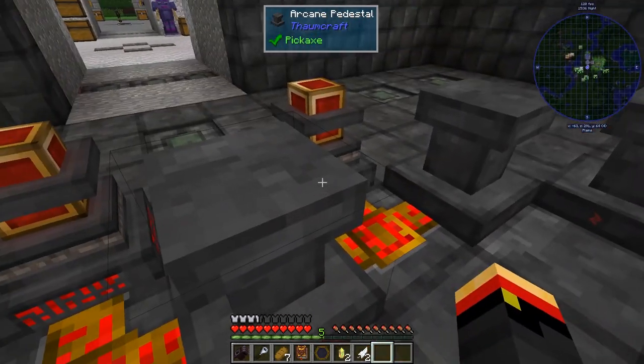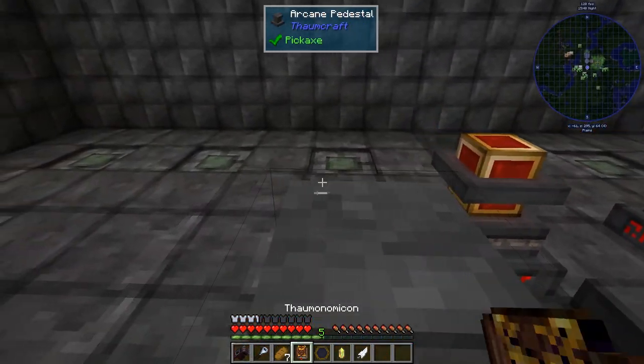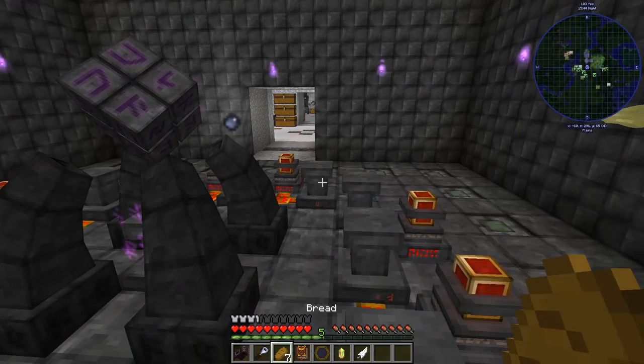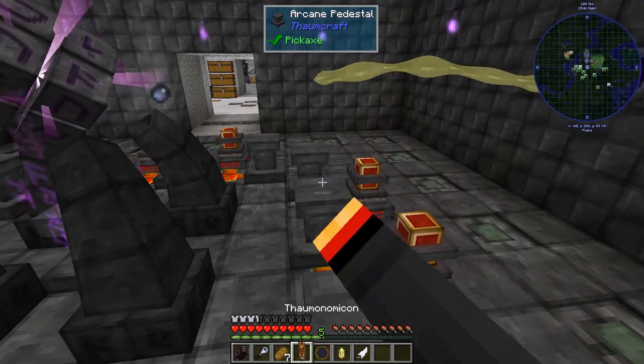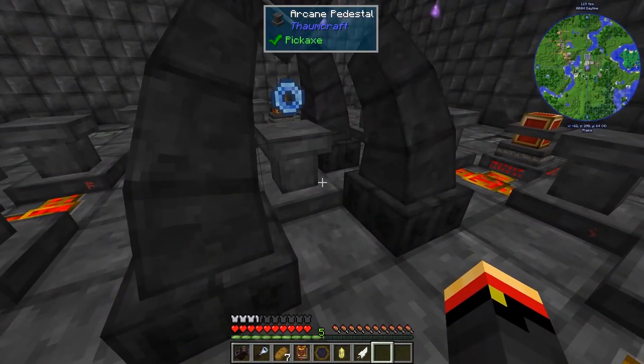So let's go ahead and put him there — a feather and an air crystal. And we'll start the infusion. So there we go, it's getting that going.